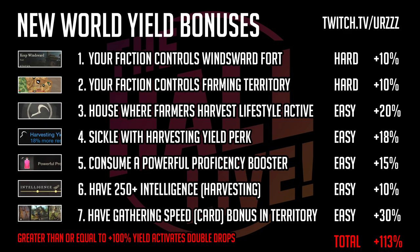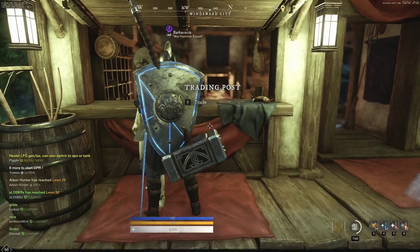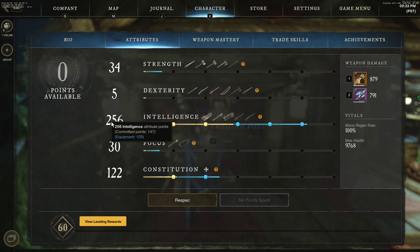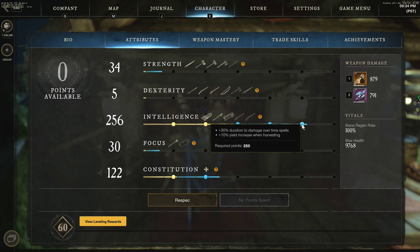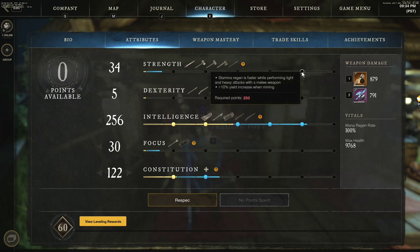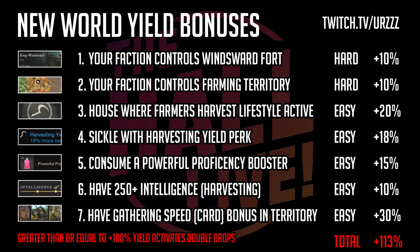Number six is having 250 in your relevant stat. For harvesting in our example, that's intelligence-based. Looking at my character sheet, my intelligence is specced at 256. At certain increments you get bonuses — if you hit the second-to-last milestone on the intelligence side, you get plus 10 yield when harvesting. It works across the board: skinning uses dexterity, mining uses strength, I think fishing is another stat, and logging has its own as well. I think that's a pretty cool system.